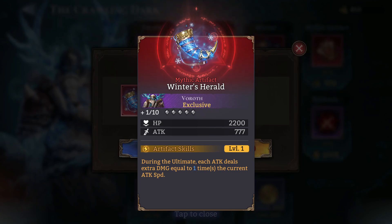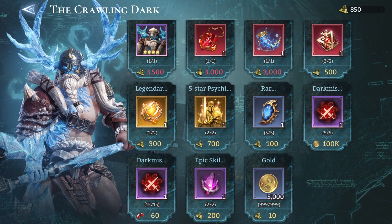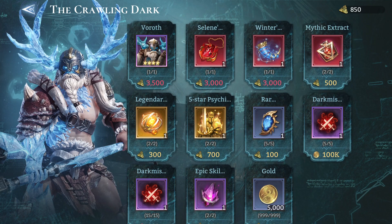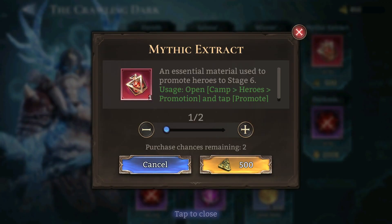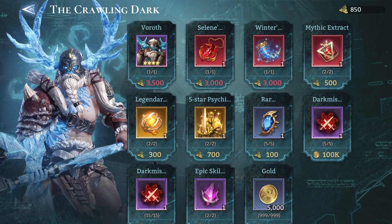So if you ask me what to prioritize shop-wise: rare crystals for sure, Selene's artifact since there's nothing really else here, not the heroes, and not the mythic extracts if you are far along enough. Look at me — I have 48 mythic extracts and I just don't have enough heroes to promote them on.